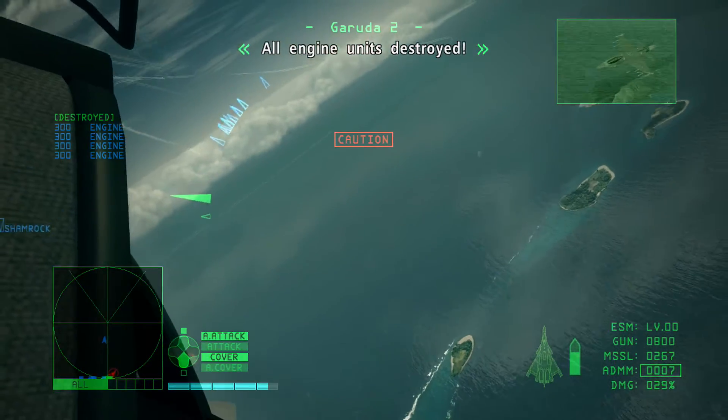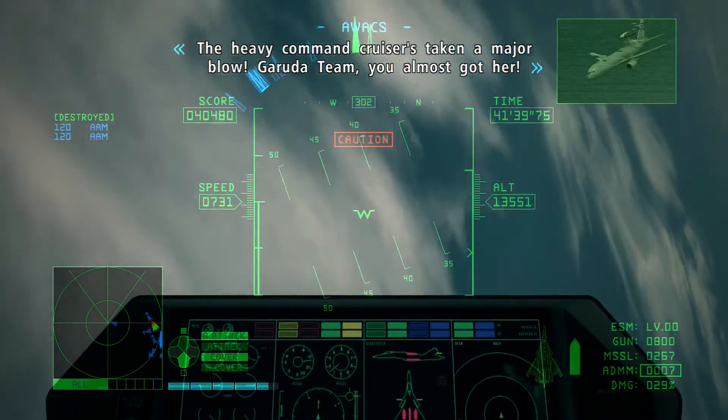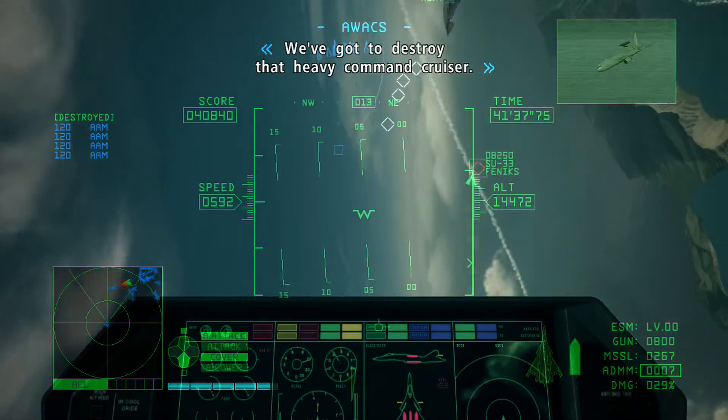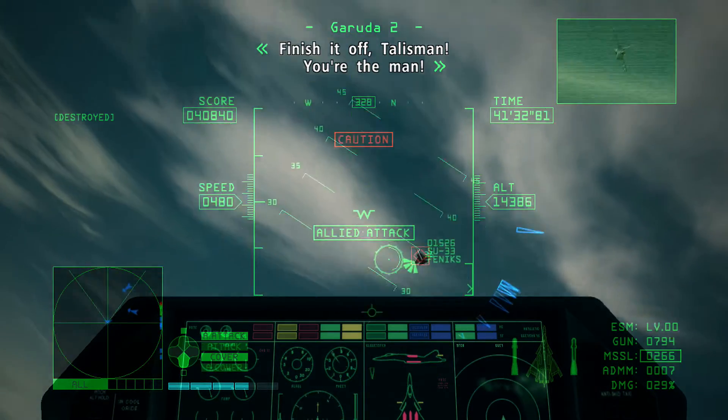All engine units destroyed. The heavy command cruiser's taking a major blow. Garuda team, you almost got her. We've got to destroy that heavy command cruiser. Try attacking its intersection from the front. Finish it off, Talisman.